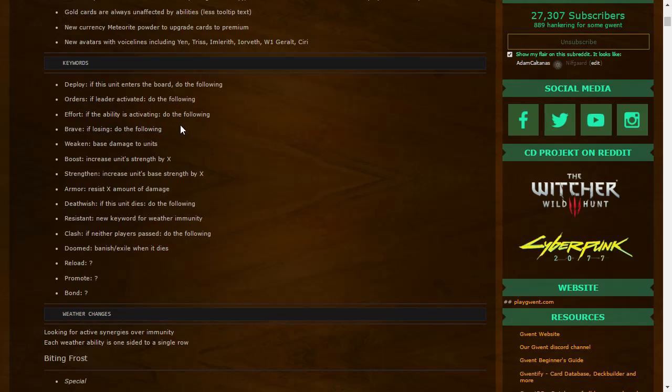Base damage to units is important — there is temporary damage and base damage. Base damage stays on a unit in the graveyard and can doom and banish the unit. 'Boost: increase unit strength by X' — this is another effect. 'Strengthen: increase the unit's base strength by X' — so Strengthen is permanent while Boost is not. It doesn't matter much unless you get reduced to zero, in which case you get doomed and banished.